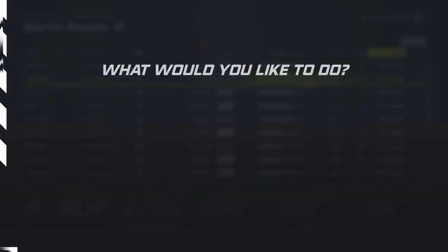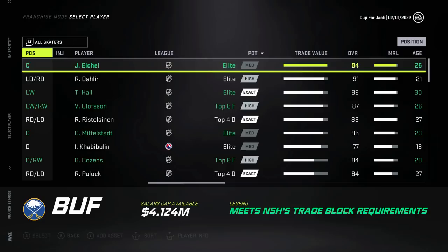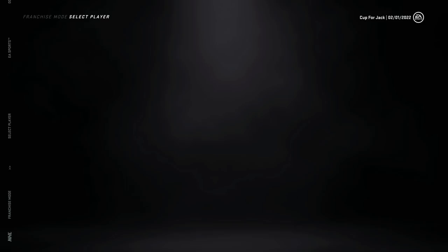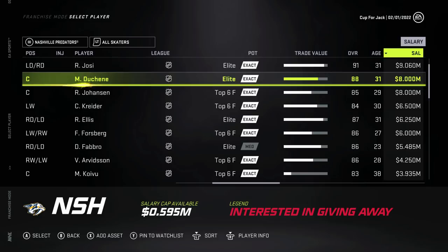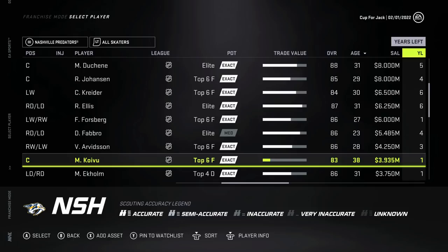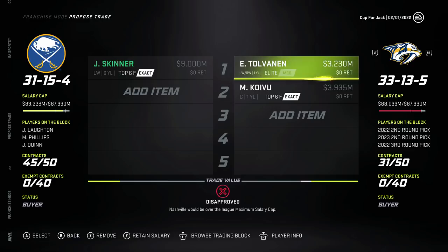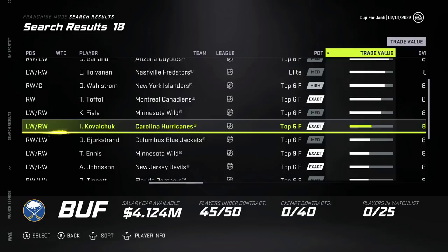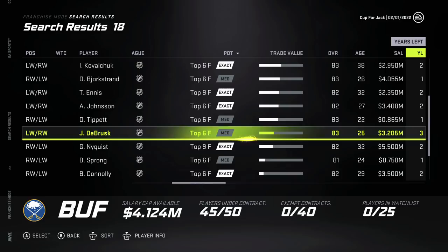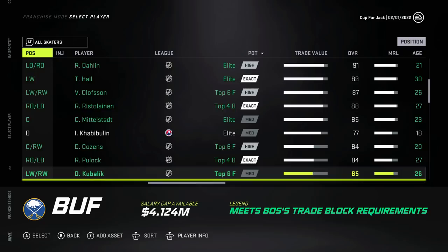Nashville doesn't have the cap unfortunately. I would love for this to go through - let's throw Jeff Skinner there. It's not like he has a ton of trade value, so we'd have to take on a bad contract. Miku Koivu could slot in on the fourth line, I guess - that looks like the worst contract we could take on. Tolvanen is a little bit too good, he's going to be a top six player in the future. So what about Jake DeBrusk? Do the Boston Bruins have enough cap? I don't think they do. They want Jeff Skinner which is nice, but they're way over.